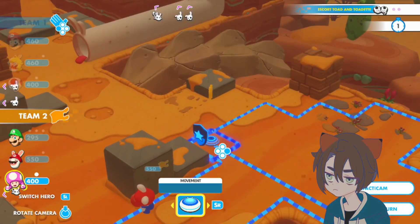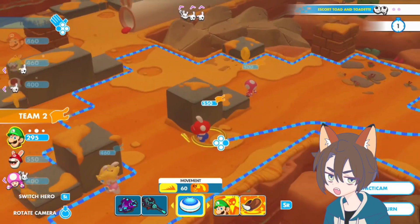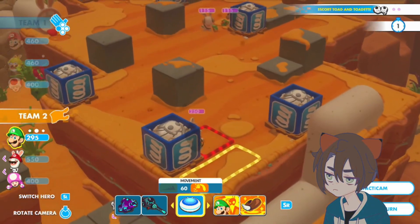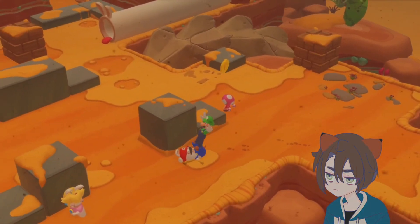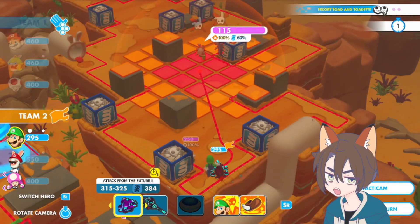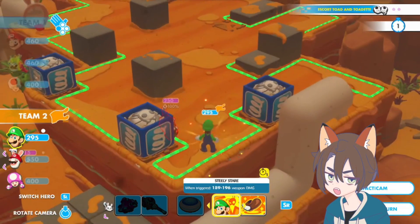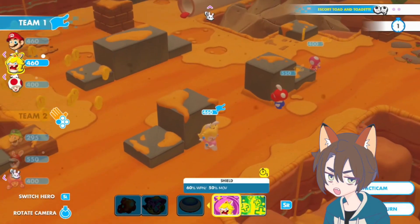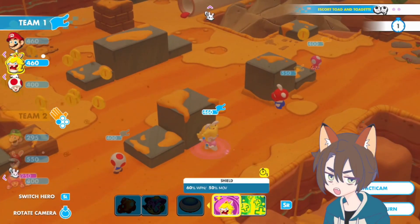We just move forward like that. Can we get to where Mario went? No, we can't, but we can get up here. We can knock those guys out. Unfortunately we can't get that other guy knocked out right next to us, but we can activate the Steely Stomp. We need to go back to Team 1 because we need to move Toad. Then we just go to Enemy Team.